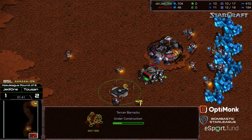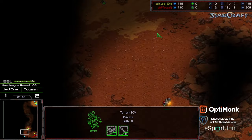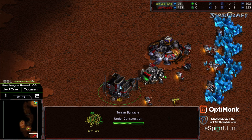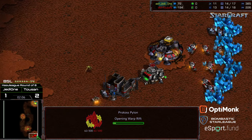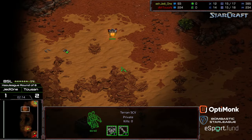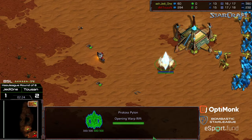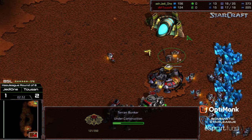Going for gas means a delay on that factory. Sometimes what this provokes is an earlier natural expansion grab. We'll see if Tucson gets the scouting information and finds the proxy gateway. The SCV scout is going to wander in and find a lack of a pylon inside Jedi 1's base — if you're going for a 12 nexus, this pylon's not even going to be online by the time the SCV wanders in. First zealot on the way.